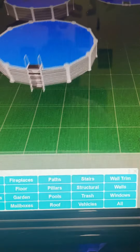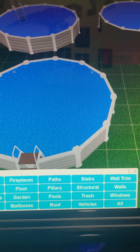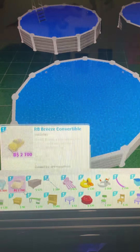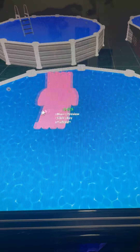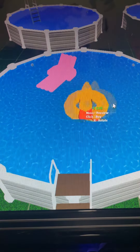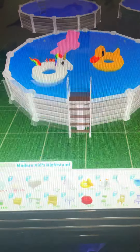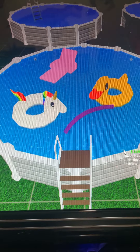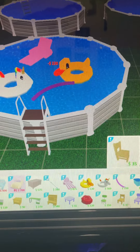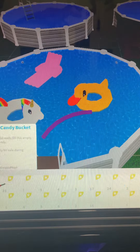We have a lot of items here. I'm going to add the things right now — looks like everything is going in. I'm going to add a duck floaty and a unicorn floaty, and also the pool noodles. That is actually very cool — no way!